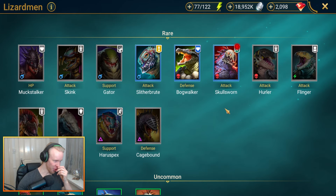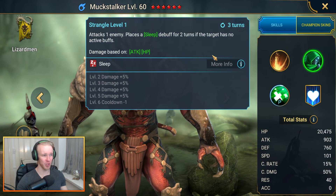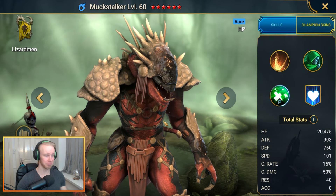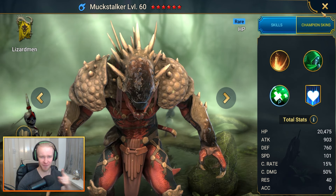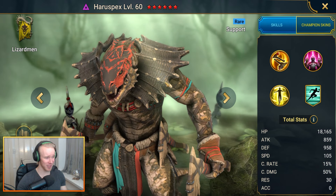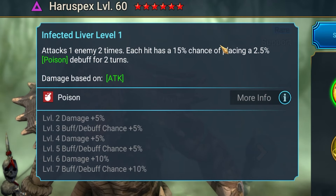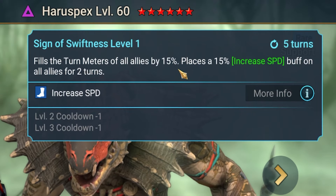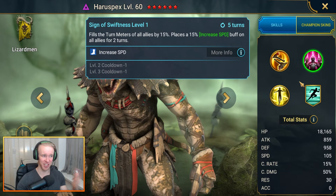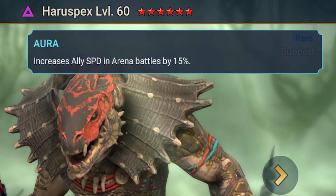The Lizard Men is another faction with pretty crappy rares. Mukstalker is one you'll want to hold on to just for the sleep debuff, which finds a lot of value in Sand Devil — so if you've got no better option, just hold on to him. More generally for faction wars, you might want to hold on to Haruspex. He's got a double hitter on the A1 with a small chance of placing a weak poison, the A2 is a turn meter fill and speed buff, and the A3 has a weak revive — but it's a revive nonetheless.